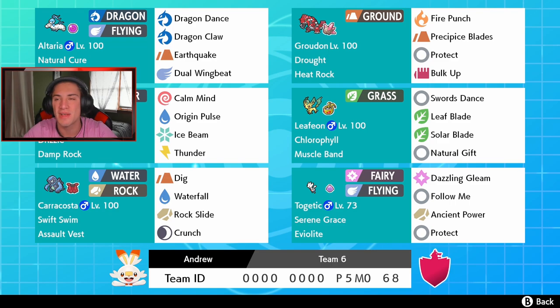We got the one and only Kyogre with Drizzle and Damp Rock — one of my favorite legendaries. These Pokemon look so cool together on this weather war team. Kyogre has Calm Mind, Origin Pulse for STAB, Ice Beam, and Thunder. We also got Leafeon right next to Groudon — it pairs well with the drought thanks to Chlorophyll, doubling speed in the heat, with Muscle Band, Swords Dance, Leaf Blade, Solar Blade, and Natural Gift. Then below Kyogre we got Karakossa working well with the rain — Assault Vest, Dig, Waterfall, Rock Slide, and Crunch.